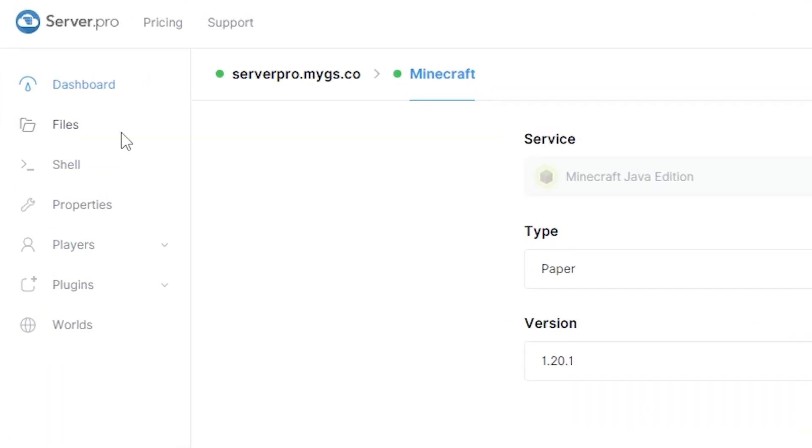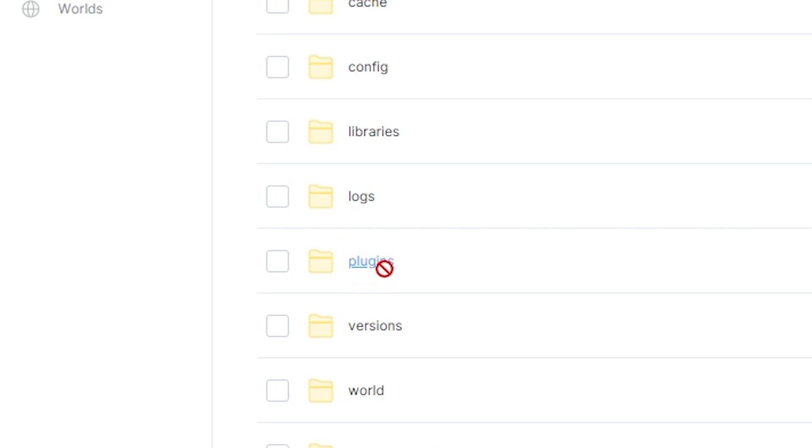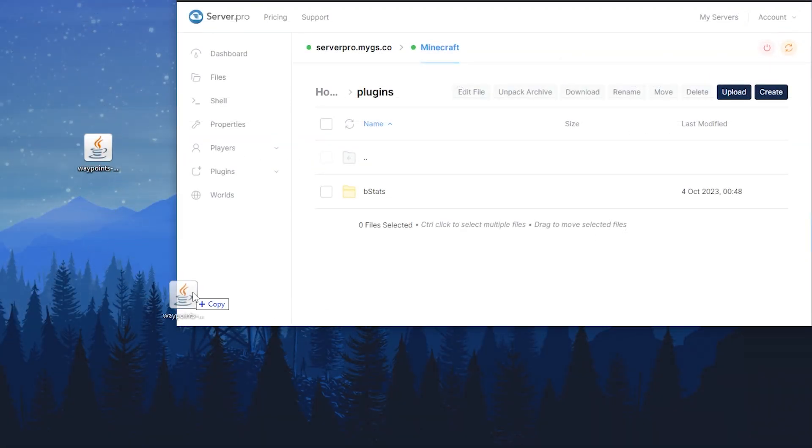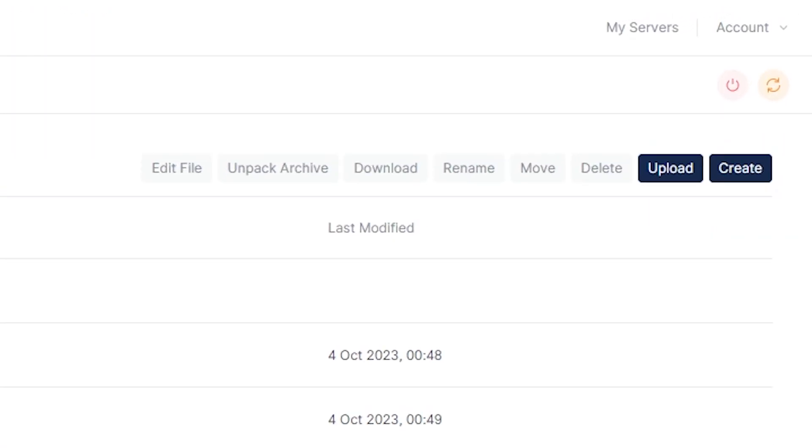Next, head over to your files section and open the plugins folder. Now you want to drag and drop the plugin file into this folder. Then you can restart your server and wait until it's online to see if the plugin has installed correctly.